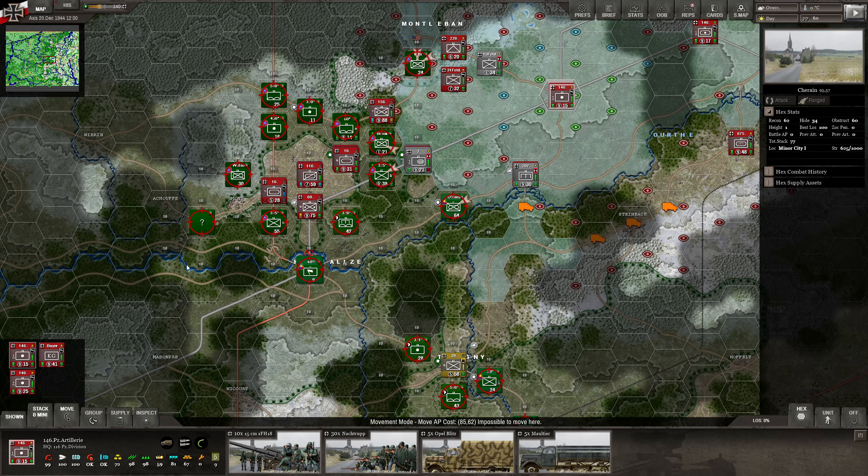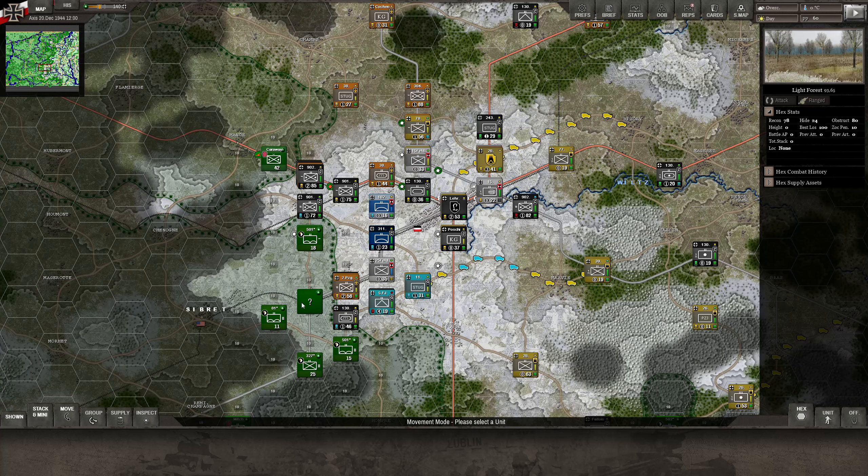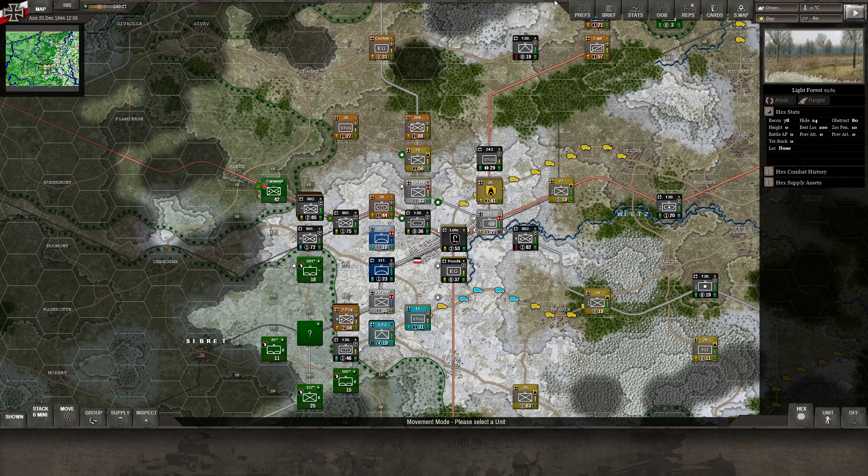Welcome back to Decisive Campaigns: Ardennes Offensive, playing the Wacht am Rhein campaign. It's 20th December 1944, 12:00 hours — noon. We have already moved pretty much all of the Seventh Army and half of the Fifth Panzer Army. Last time we managed to take Bastogne, basically routing enemy units and cleaning the whole place up — fantastic.